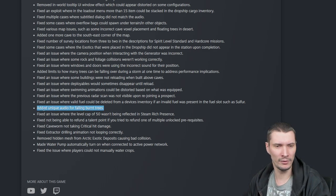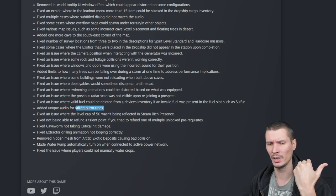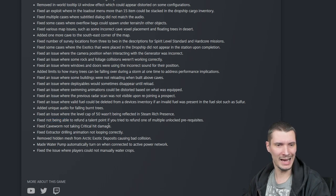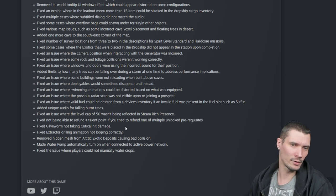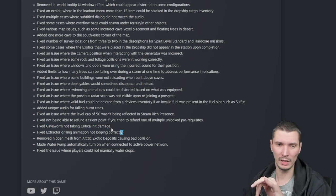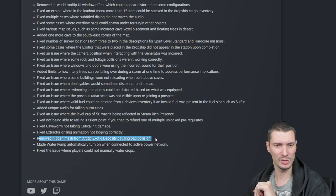Added unique audio for falling burned trees. Fixed an issue where the level cap of 50 wasn't being reflected in Steam rich presence. Fixed not being able to refund talent points if you tried to refund one of multiple unlocked prerequisites. Fixed cave worms not taking critical hit damage — I have concerns about this one because I think every time you hit a cave worm it currently counts as critical. Fixed extraction drilling animation not looping correctly. Removed hidden mesh from arctic exotic deposits causing bad collision.